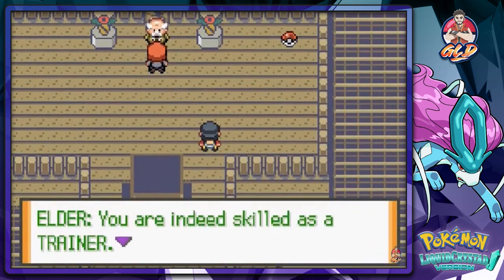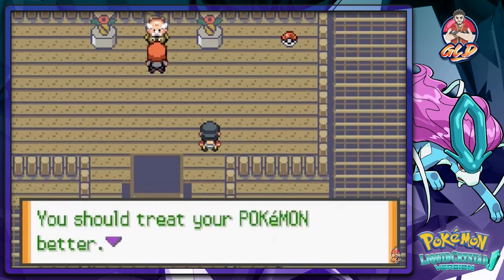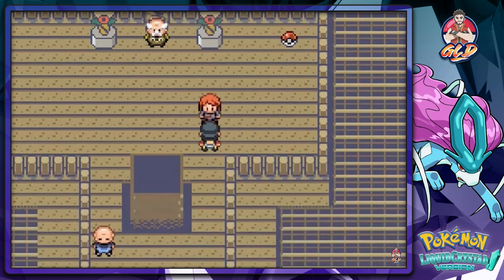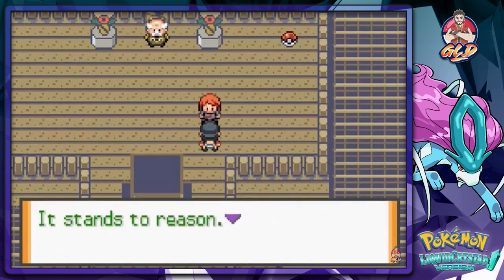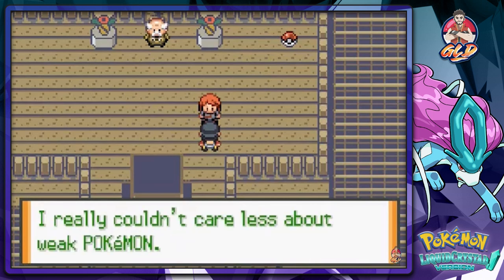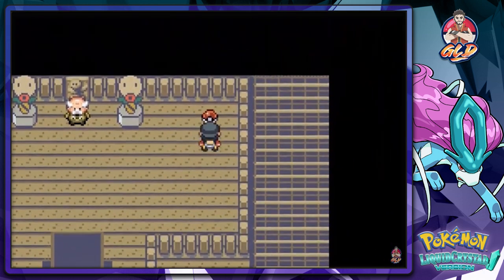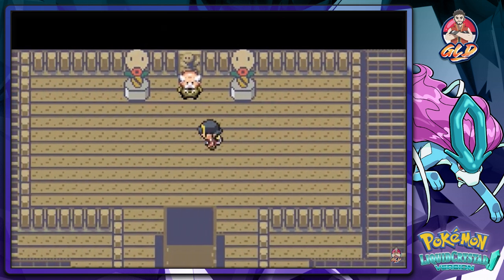You are indeed skilled as a trainer. As promised, here's your HM. But you should treat your Pokemon better — the way you battle is too harsh. Pokemon are not tools of war. Then a mysterious figure says he claims to be the elder but he's weak — I only care about strong Pokemon that can win. He used his Escape Rope and left.